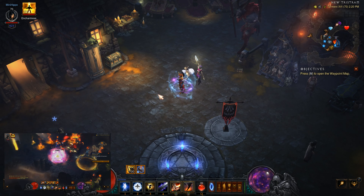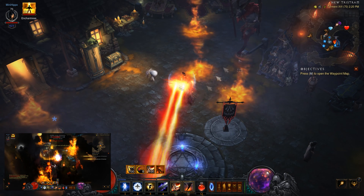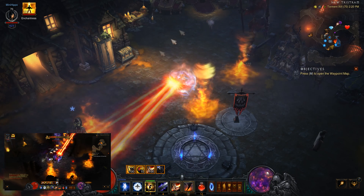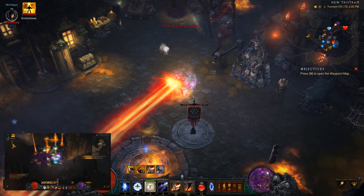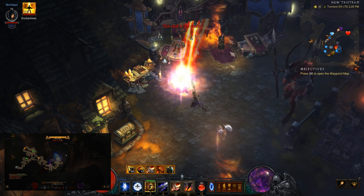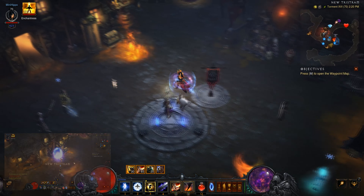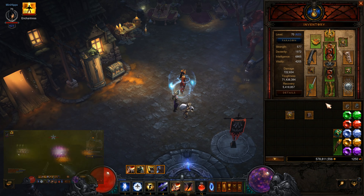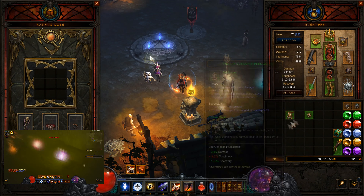The way the movement for this build works is you don't move — you stand there and then you teleport. As you can see from my stacks, teleport doesn't really affect the Endless Walk set. So there's no reason not to wear the Endless Walk set. And then if for some reason you do have to move manually, you just get a 50% damage reduction, so you get that toughness. This would have been ideal — I didn't think of it in the video, but it is what it is.